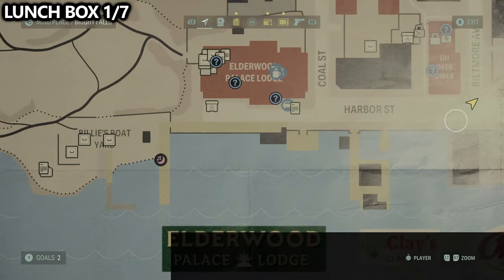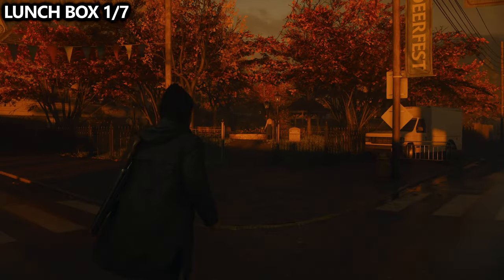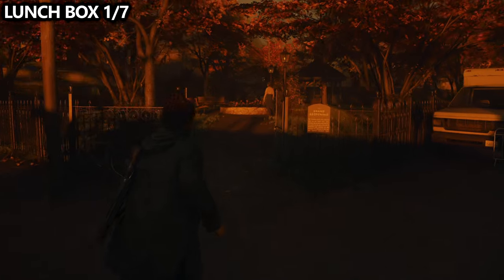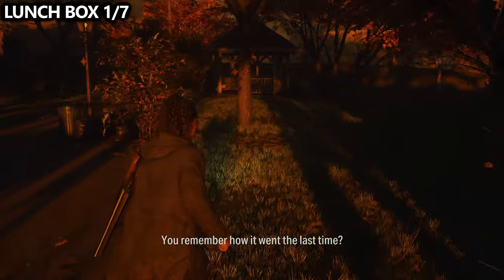Also in Bright Falls, not far from the diner, just across the street, you can find a small little park with a gazebo. In the corner, you can find a lunchbox, so make sure you grab it.